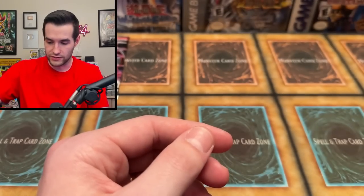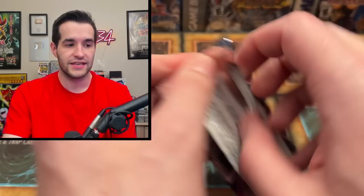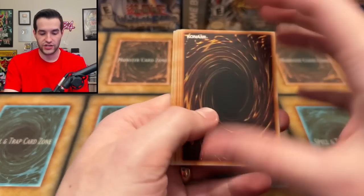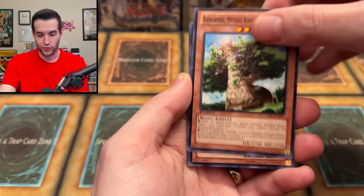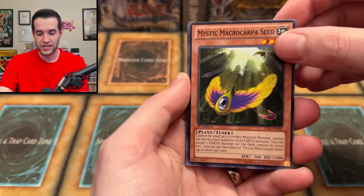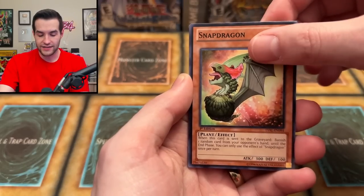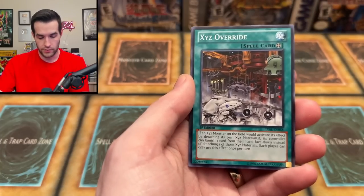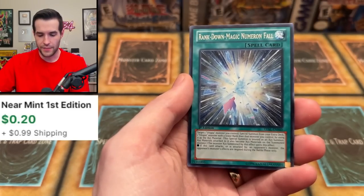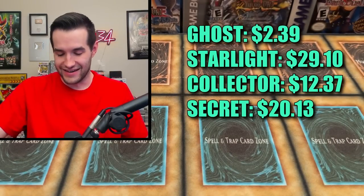Finishing it off with the ghost rare pile. How has your team done? Let me know in the comments if you picked ghost rares — last chance! There could be a ghost rare and ultimate rare in here. We got Alpha Caribou, Overlay Booster Mystic, Marco Carpa, Seed, Interplanetary Purplythorny Beast, Snapdragon, Gorgonic Golem, Rank-Down Magic Numeron Fall, and Gila Gila Lancer. An anti-climactic ending for ghost rares.